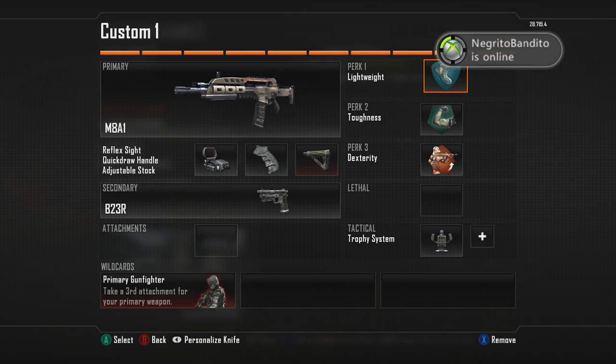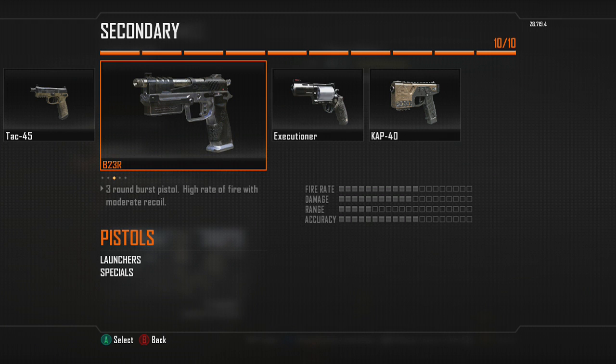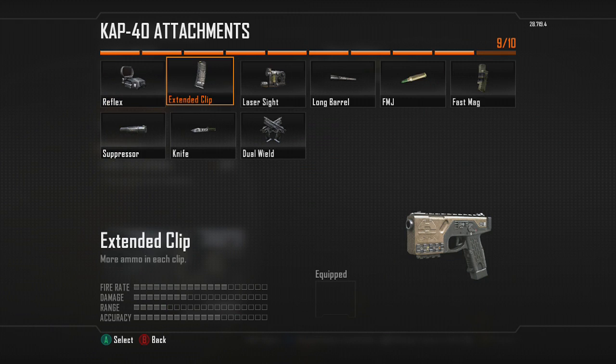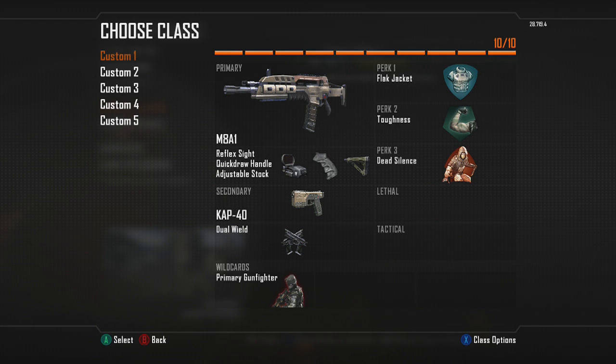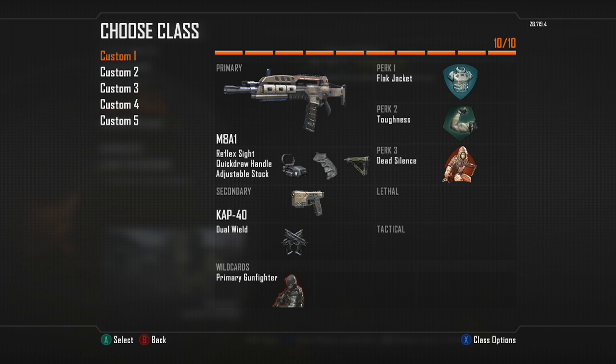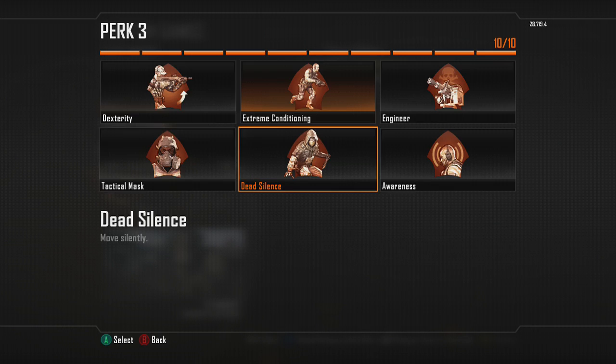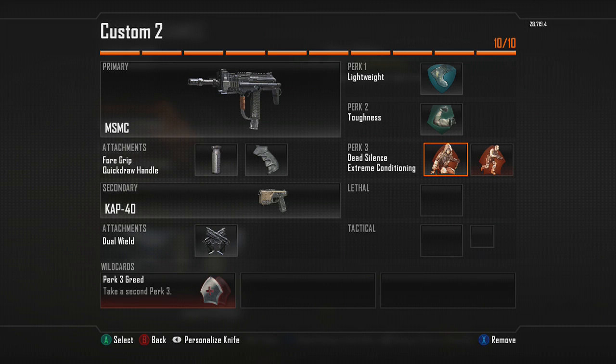For Search and Destroy I change my classes up quite a bit. On my M8 I put Flat Jacket and Dead Silence, and I keep Dual Caps. I don't really need Tac Mask since no one really uses stuns or nades in Search anymore — most people run Flat Jacket so there's no point. For my MSMC I just swap Tactical Mask out for Dead Silence.